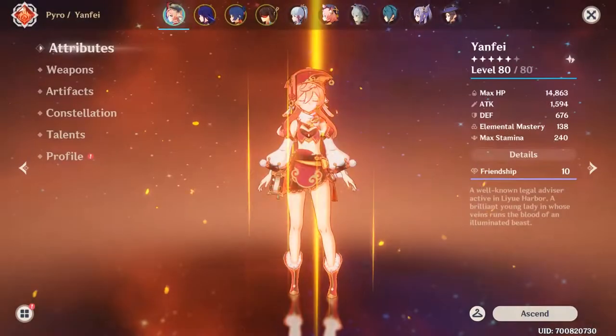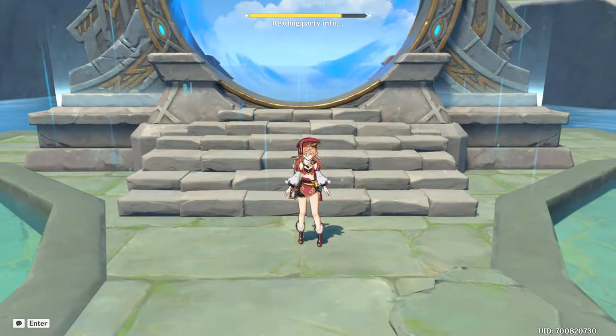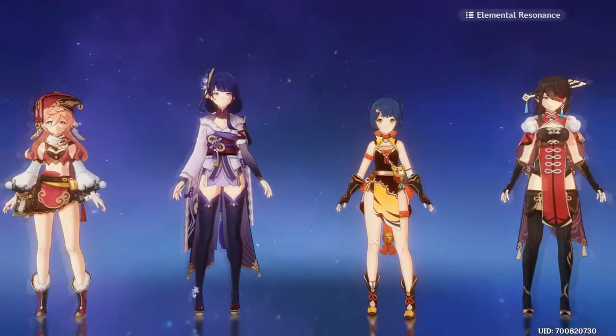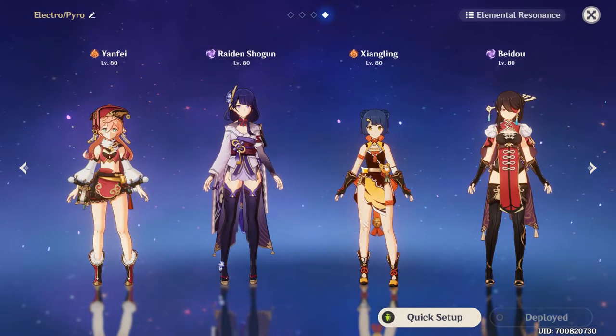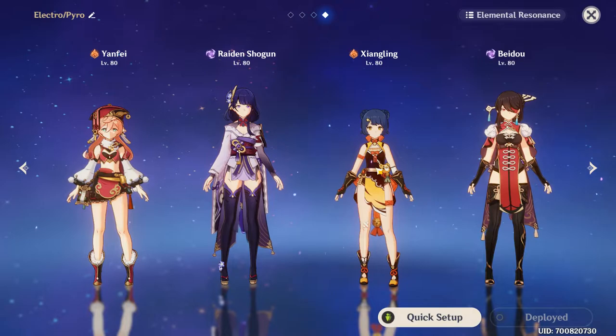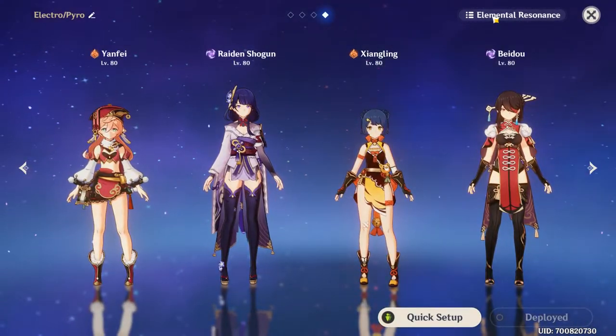Zhang Ling is here just sort of for support, I suppose. I'm kind of trying to build Zhang Ling after she was the first character I ever got to Friendship Rank 10 and I never used her again. I'm like, this doesn't seem very fair. And I started using her the other day — actually, her kit's quite fun. I should really give her a chance.